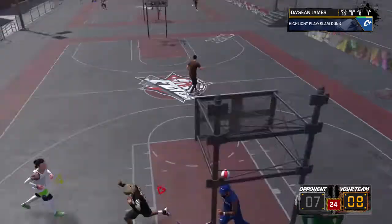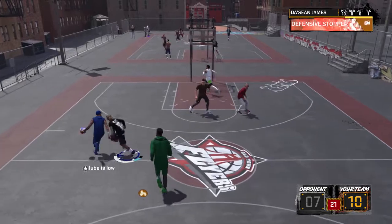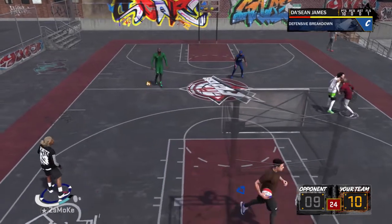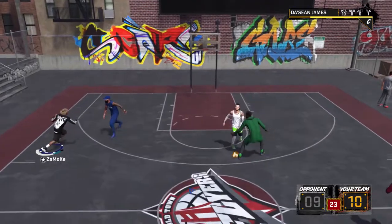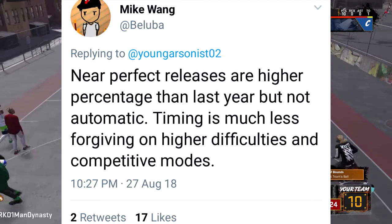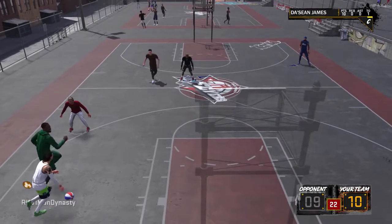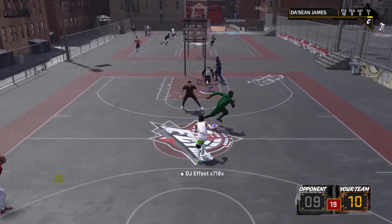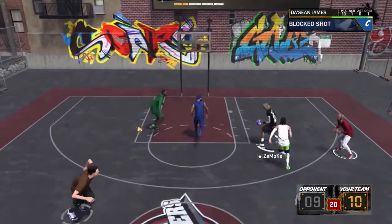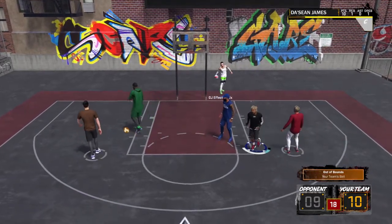He goes on to say for you shooters out there — I feel like I don't take enough time to talk to you shooters. I cannot tell you how many times this became a problem last year and how I constantly heard people complaining about this. He goes on to say near perfect releases are a higher percentage than last year, but not automatic. Timing is much less forgiving on higher difficulties and competitive modes. When you have those full whites, there is a higher percentage for you to hit those, because last year it was almost non-existent. Everybody was searching for the perfect greens because full whites just didn't want to go in.